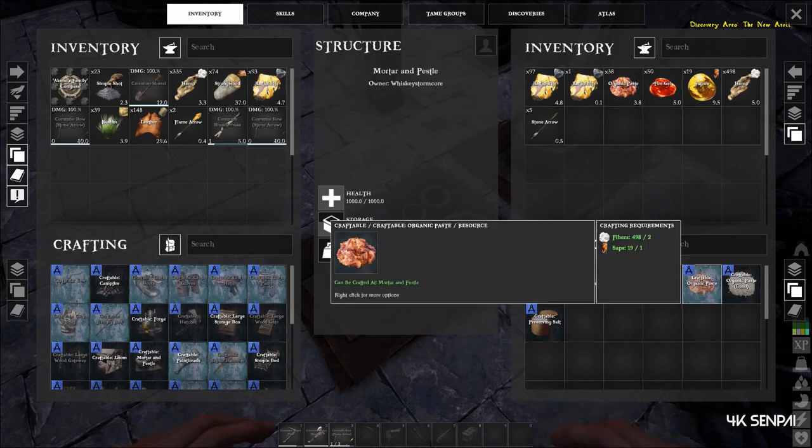Organic paste takes fiber and sap, which sap is sugar. There are a couple of ways to get it — I'm not going to show it in this video, but I'm going to have another video up soon showing examples of sugar and how to get it.